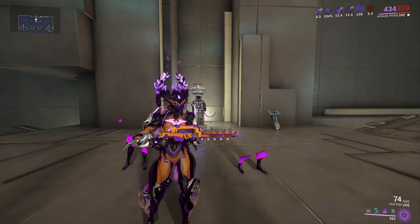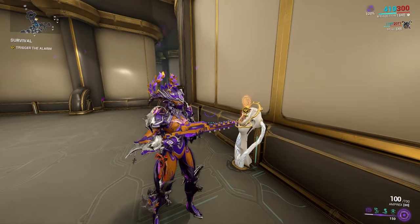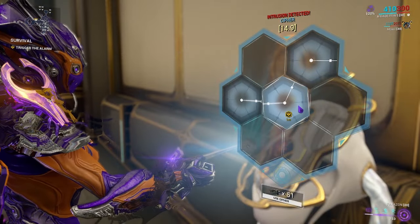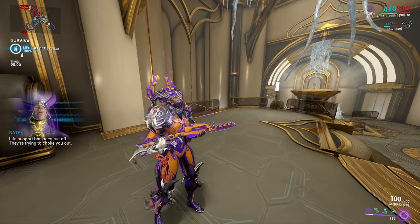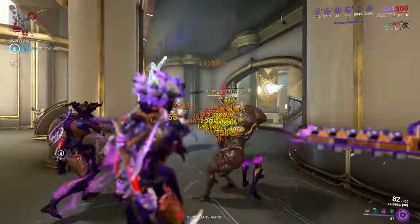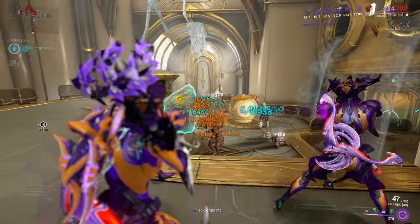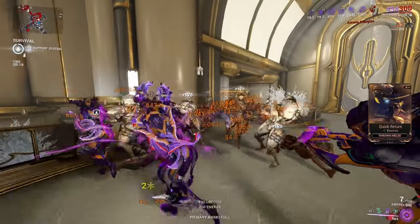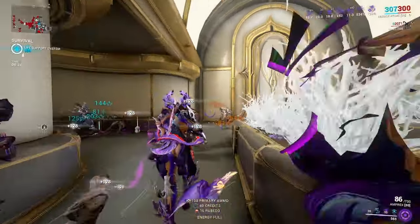We'll go to Steel Path and see how it handles in an actual mission. Here we are in Steel Path — I brought along Moxie, my Panzer Vulpaphyla to spread viral when needed, and we brought Mirage, Dual Ichor, and Mylex. When it comes to the Amprex personally, it was actually the first weapon I got a Riven for, so I really have enjoyed it for a long time. It was probably one of my favorite weapons.